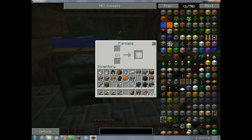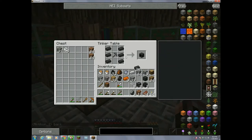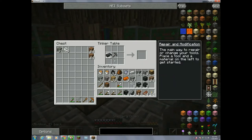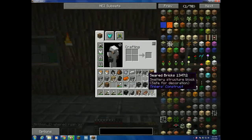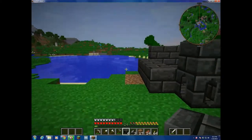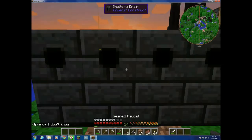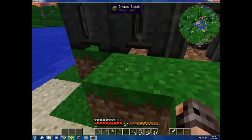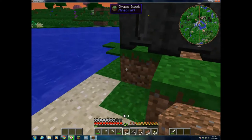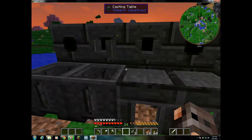Alright, got some seared bricks. Next up I'm going to make some smeltery drains — I left four spots for those, so we're going to make four drains. And we need to make four faucets. I can make two for now, and that's enough. So we take these faucets and put them right on here. Then we put the faucets right on the drains. And then underneath the faucets we can put on the casting tables and casting basins. The casting tables are used for making a specific item using a mold, and the casting basin is used for making a block of metal.